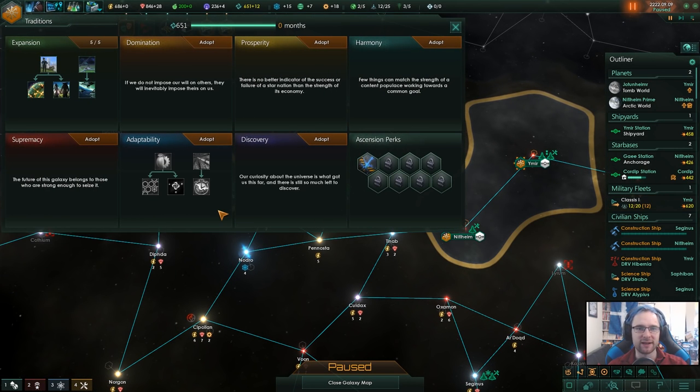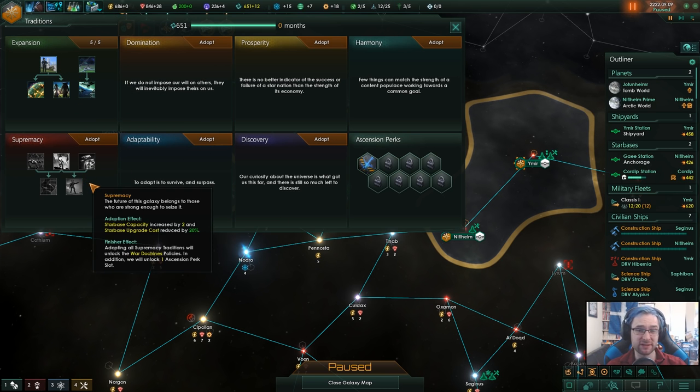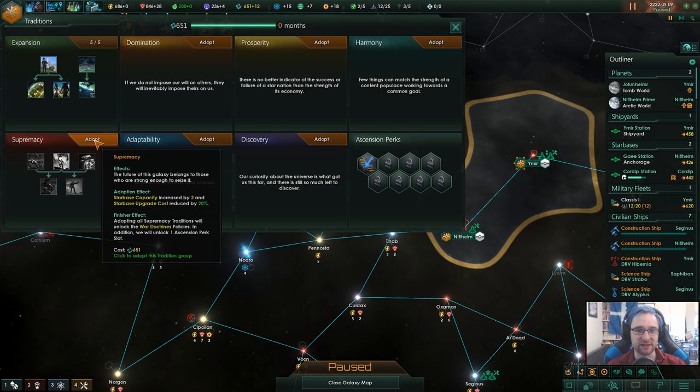Tradition available. Now we've finished expansion — what do I want to go? Supremacy is pretty tempting. When you finish supremacy, you get the war doctrine policy. They've changed that slightly, I think.